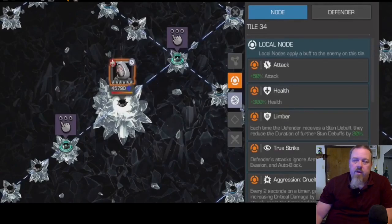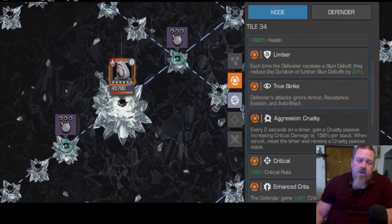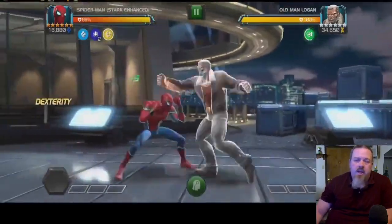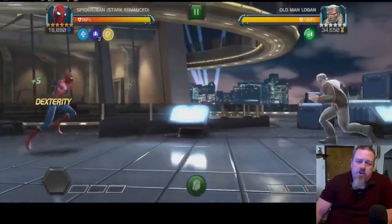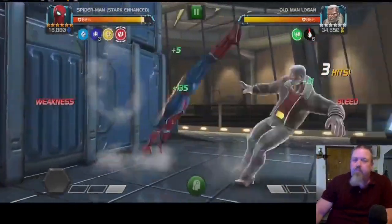Every time you stun her, you're going to have less time to do whatever you want against her. She also has True Strike, so she's going to ignore your armor and auto-block abilities. She has Aggression, so every two seconds she adds a Cruelty buff, but every time you land a hit you remove one of those charges and pause the timer. She also has Enhanced Crits and God Slayer — meaning her specials have 50% increased crit damage.